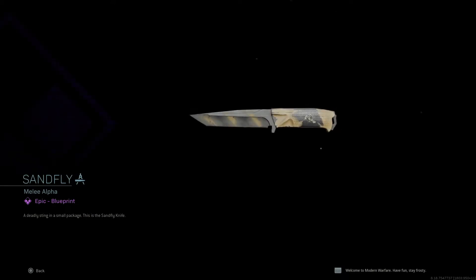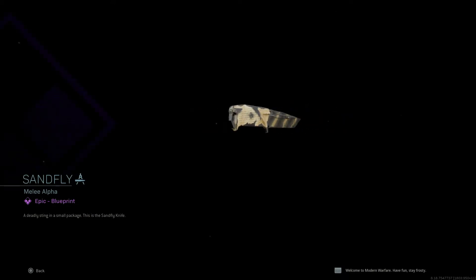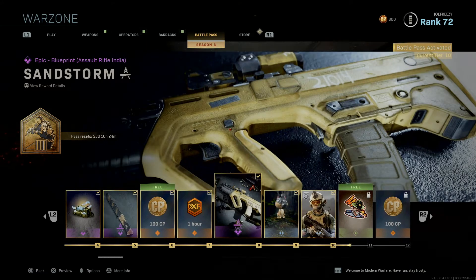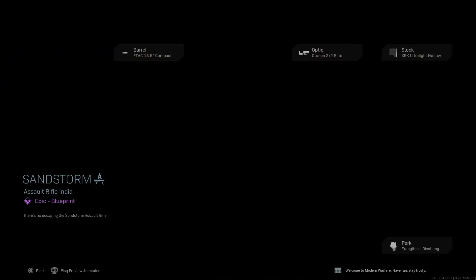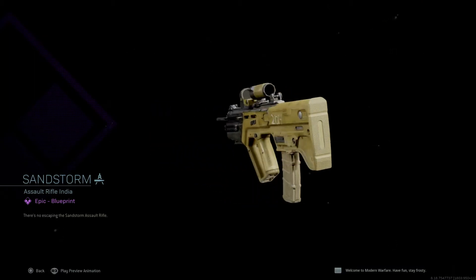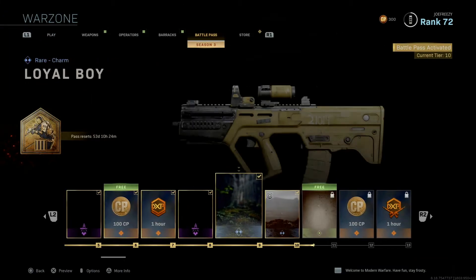Up next is the Sand Fly knife. I'm a big melee fan — this is probably one of my favorite knives I've seen so far. Up next is the Sandstorm assault rifle. I'm not a big fan of this assault rifle; the color is okay but I just don't like playing with it.